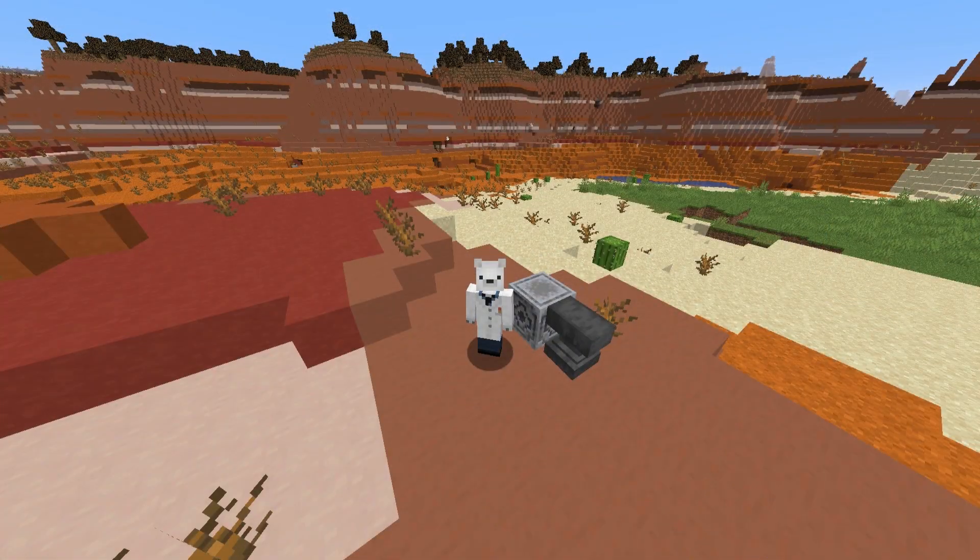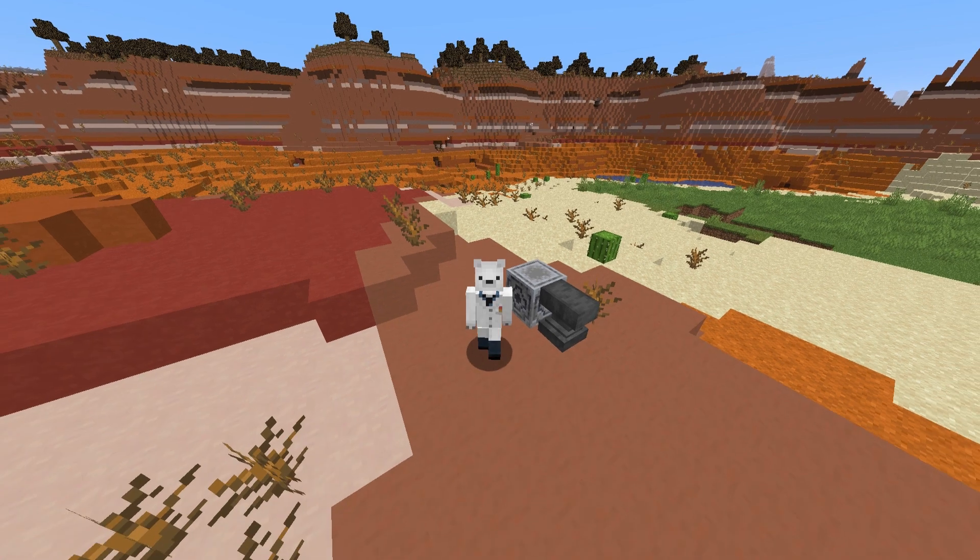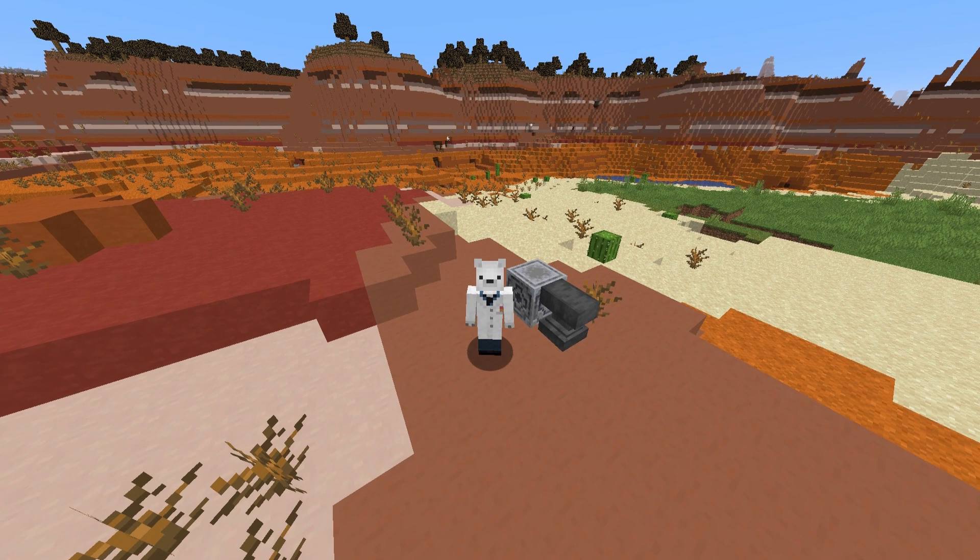One of my favourite things about these Lodestones is that they work in any dimension. However, if you set up a Lodestone in say the Nether and then come back to the overworld with your compass in hand, the compass will start spinning because it's in a completely different dimension from the Lodestone.